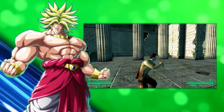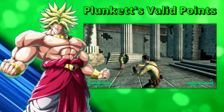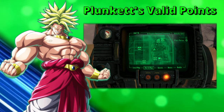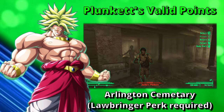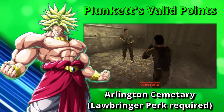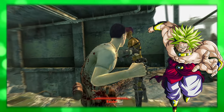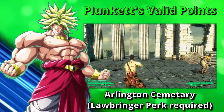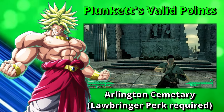Now I'm here to tell you about Plunkett's Valid Points. First off, you need to have the Lawbringer perk — you cannot acquire this weapon without it. The Valid Points are dropped by Junders Plunkett, found at Arlington House in Arlington Cemetery. Once inside the house, just go into the basement to acquire the weapon. Plunkett's Valid Points are a unique version of the Spike Knuckles, inflicting three more damage per hit than the regular set and with double the chances of a critical hit.